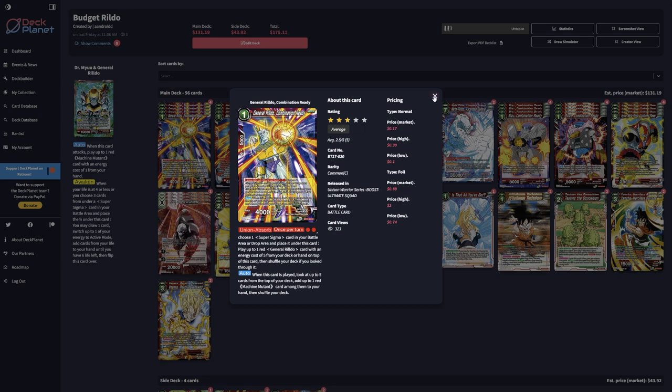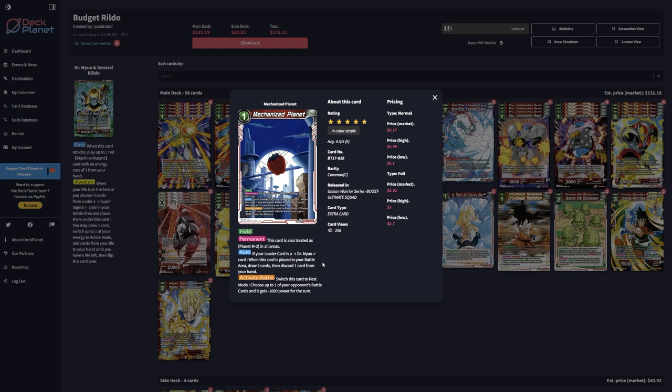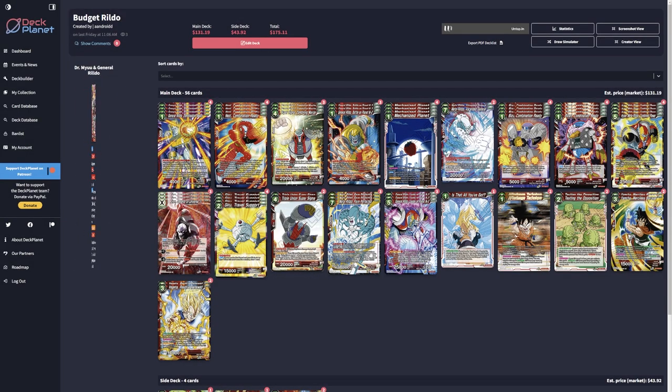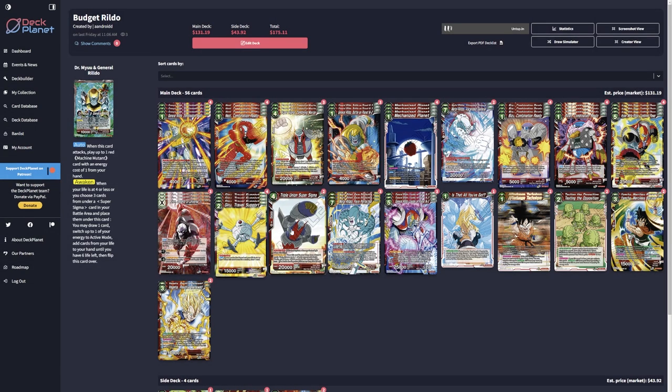The Union Absorb lets you choose one super Sigma in your battle area or drop area, place another card underneath, and play a general Rildo with energy cost of five from the deck or hand on top of it. One thing to mention is that the Mechanized Planet is basically Planet M2. If your leader is a Dr. Mu card — which it is on both sides — you get to draw one and discard one from your hand. You usually draw two and discard one of the super Sigmas. The deck count is 56, which is a lot of cards, but you can actually deck out even at 52 or 53.